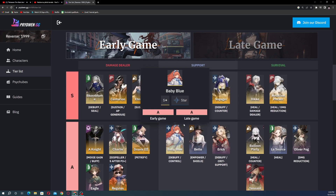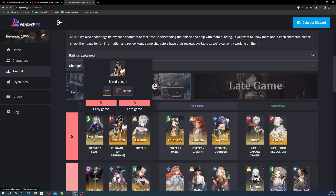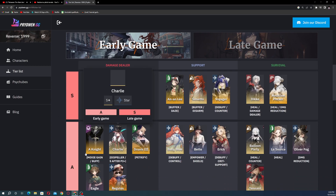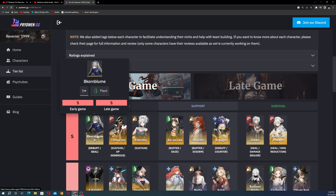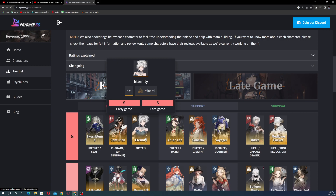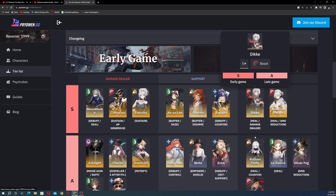This is the early game tier list. I won't complicate things — I mainly want to focus on the S tier characters and analyze them, then link the website in the description for everything else. For damage dealers, the S tier is Corn Bloom, Centurion, and Eternity — the best early game DPS characters.